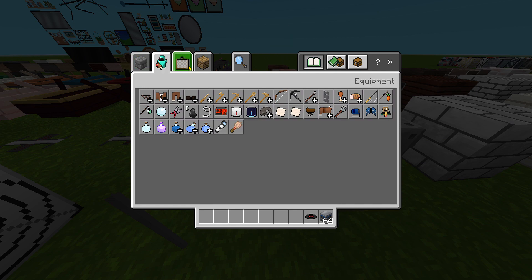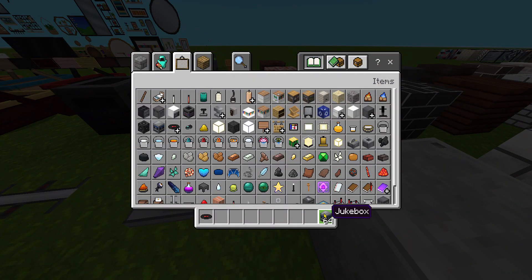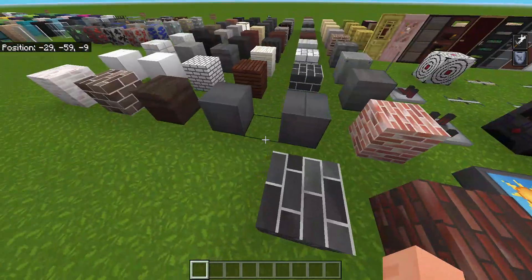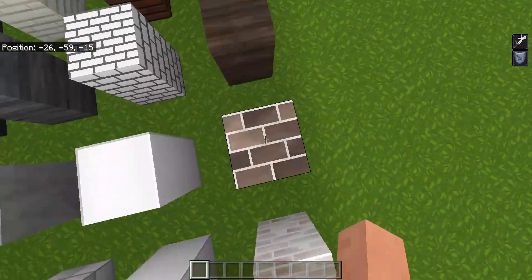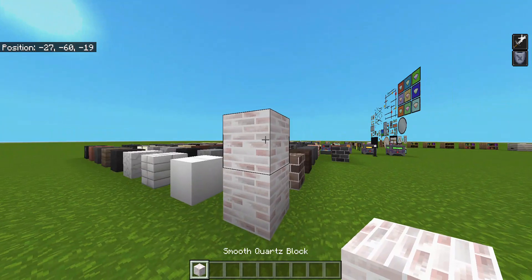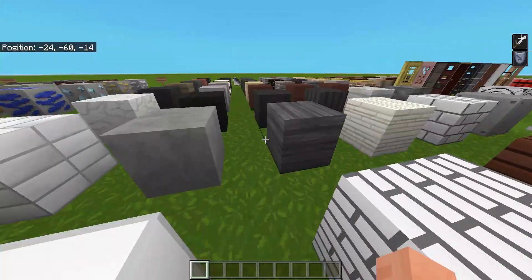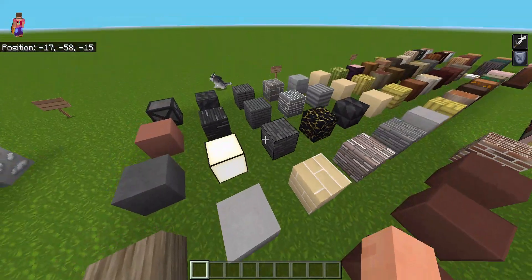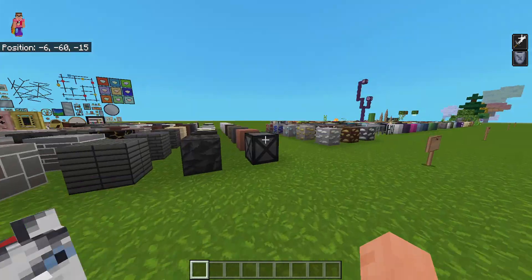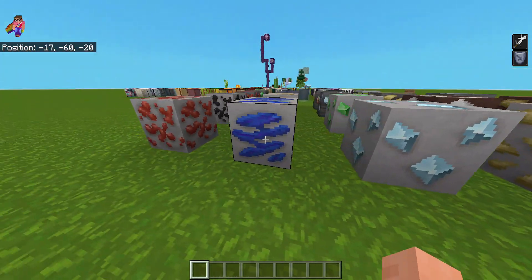The sprites are a bit interesting. These are the stone blocks, everything just looks very refined. Mud bricks are pretty nice, they make a weird noise. The smooth quartz and quartz bricks look pretty weird if you're playing with this texture pack. You've got ores which look kind of nice - the diamond looks pretty nice.